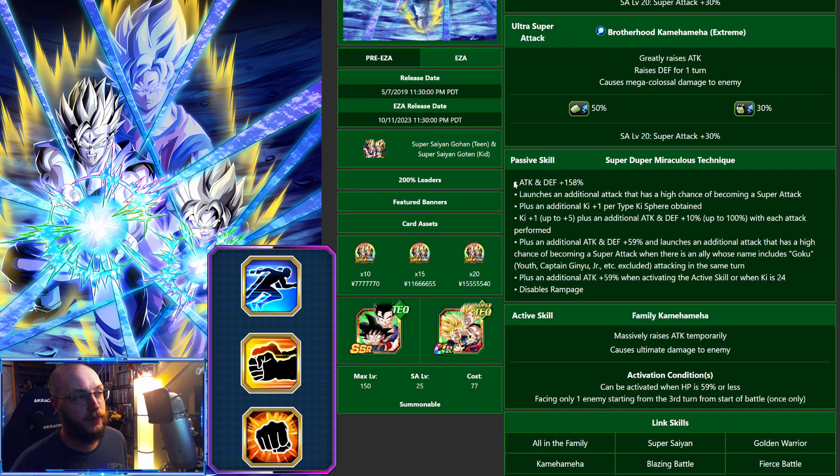Looking at their passive, we've got Attack and Defense plus 158%. We have an additional already built in, but keep in mind that additional is only a 50% chance to actually proc — which feels very low even if it's not. Plus Ki plus 1 per type Ki sphere, so you get extra Ki up to 5. And then attack plus 10% and defense plus 10% up to 100% with each attack performed, which is nice because even normal additionals count toward that overall defense and Ki multiplier.